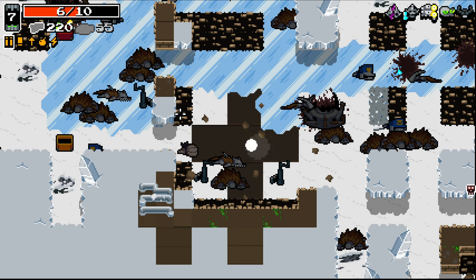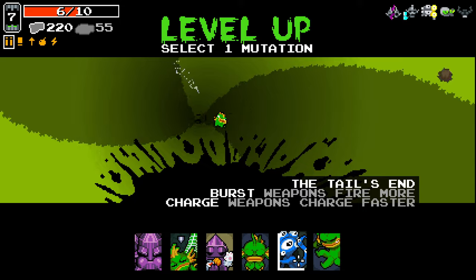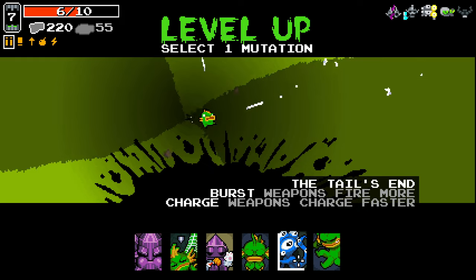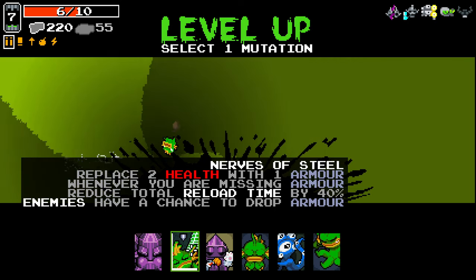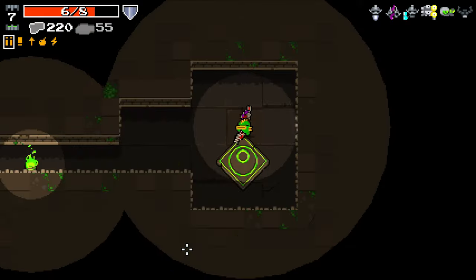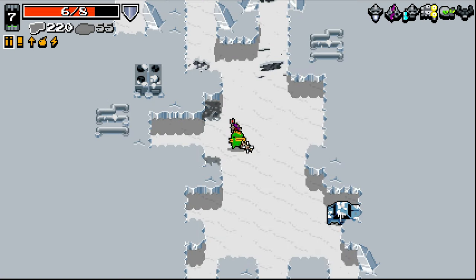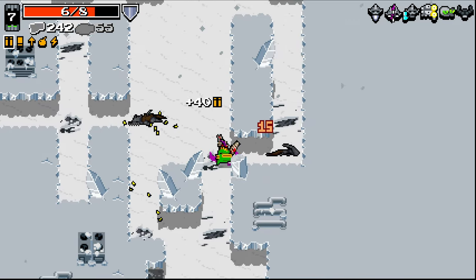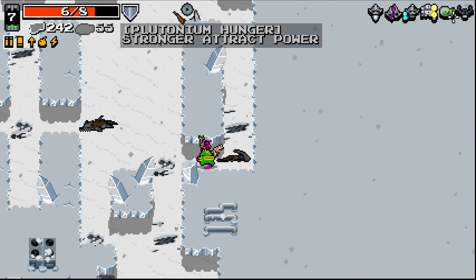Through the portal we go — it's only our first one, so we're not going to get any weapon mods in here unfortunately. So this is new: The Tail's End. Burst weapons fire more, charge weapons charge faster — kind of an interesting idea, I like it. Obviously it's not applicable to this run. Replace two HP with one armor — when you are missing armor, reduce reload. Anybody have a chance to drop armor? Let's take that. It's put us back into base HP now — that's why we took Rhino Skin in the first place.